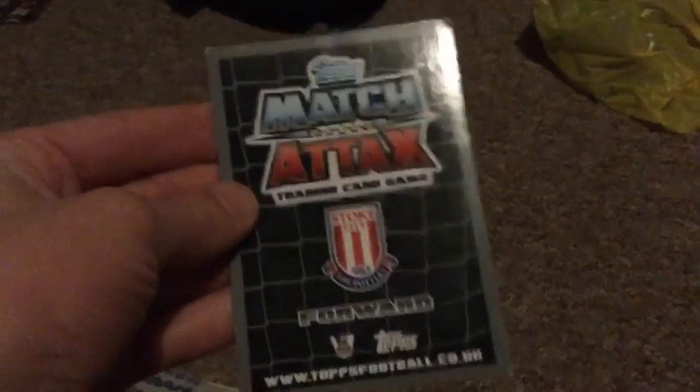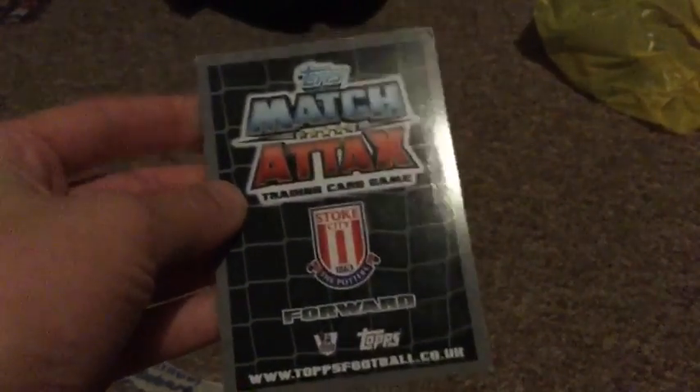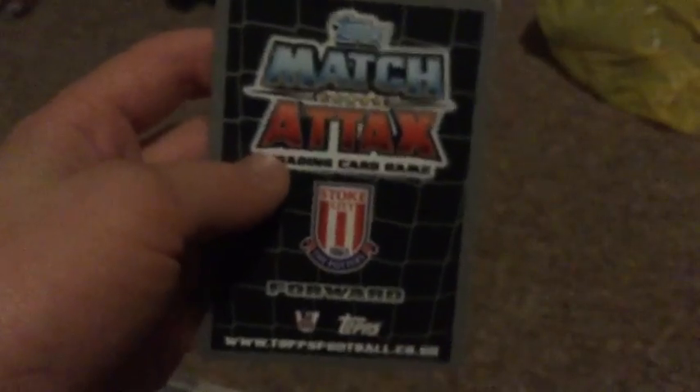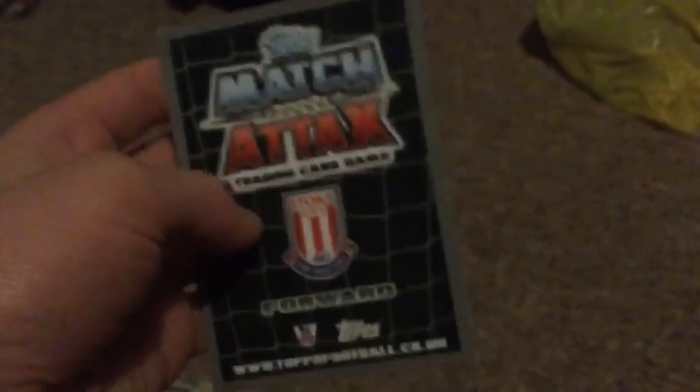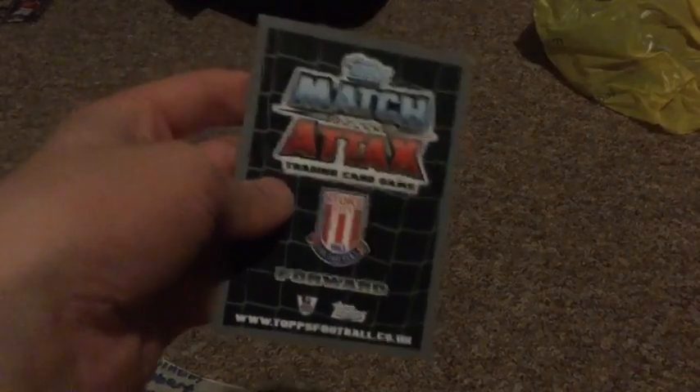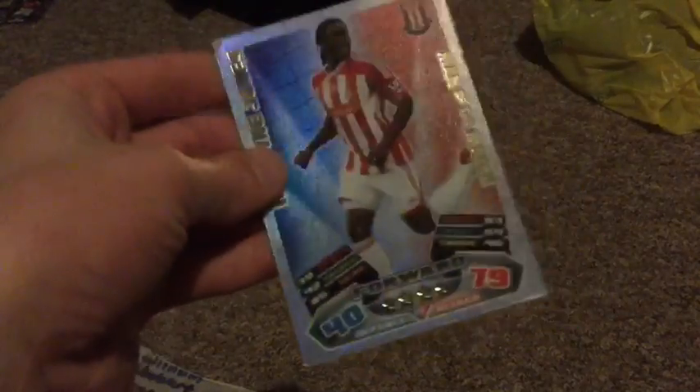And then the final one — a completely different season, a bit closer to now. As you can see with this new Topps logo, this one has my favourite backing. It's my favourite backing from any Match Attax card from any season — with the net. It just looks super cool. So we have to get this one — it's another insert. So excited — it's a Man of the Match.